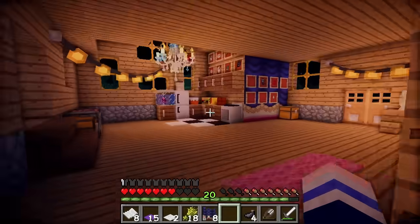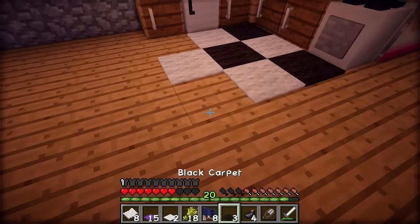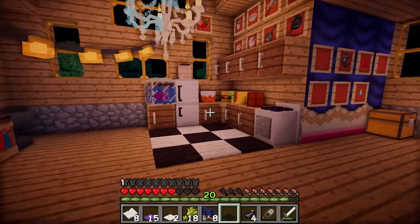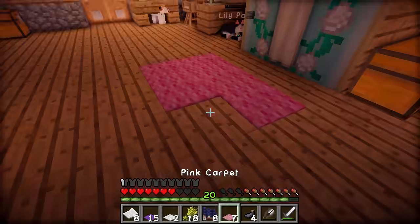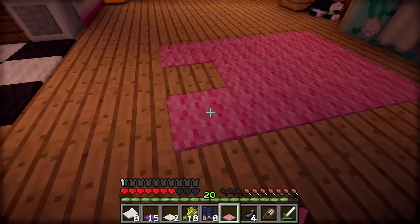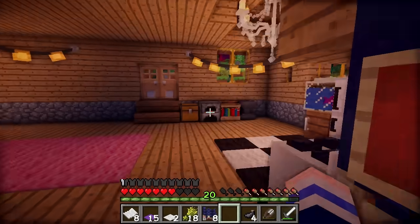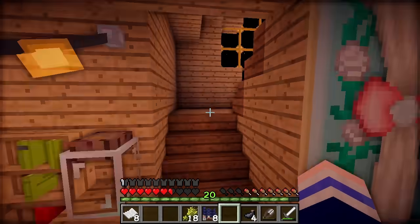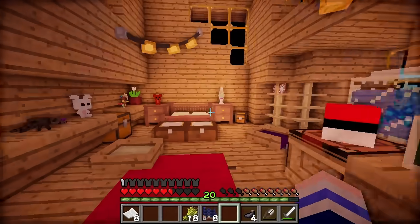We just need more black wool to complete the look. And we have a little cute kitchen area - how adorable is that? I'd say the kitchen's pretty complete now. That's nice and pink, it looks cute, I like it. I think a blue carpet would look good here, so let's do that in the morning when we wake up.